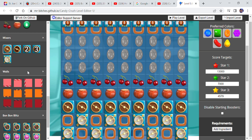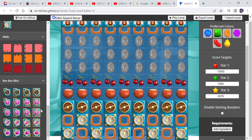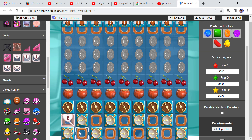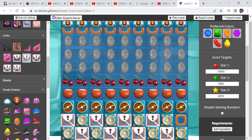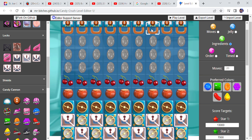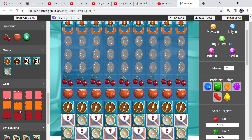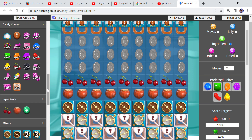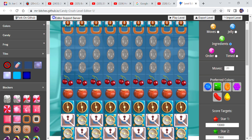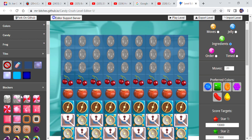So let's say I wanted to do a sugar chest. I would go to my box and then I would add some sugar chests on the board. Now you know how this works. Okay, hang on. Let's go to tiles, let's move some of these, remove some of these toffee swirls on the board.